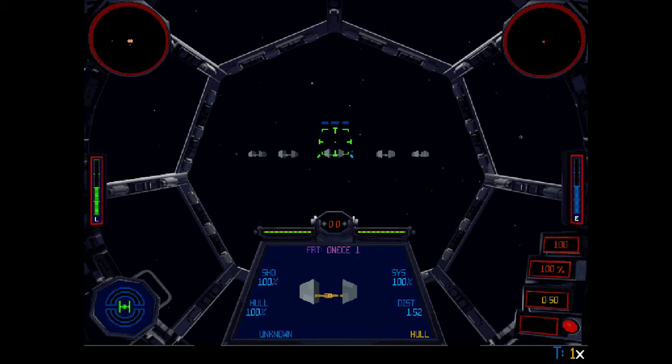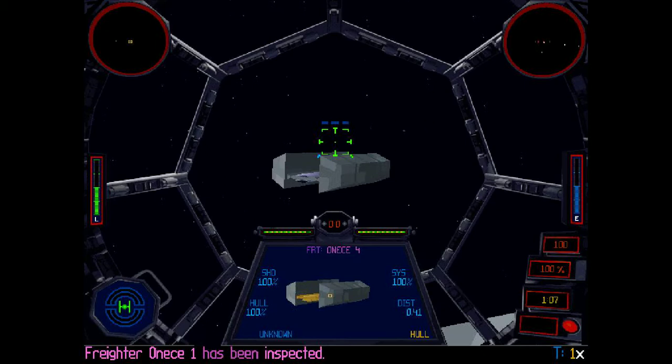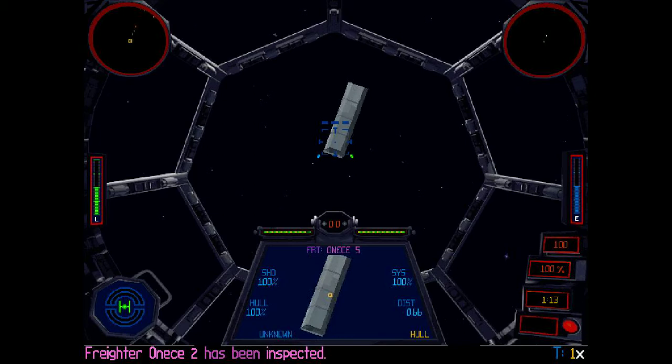Let's start inspecting these freighters. Firing a warning shot. Alright, the first one's just carrying foodstuffs. Second one is also foodstuffs. Third one — God, how much food does this galaxy eat? Fifth one, more food. Never going to find a rebel. Oh, and there are the rebels.